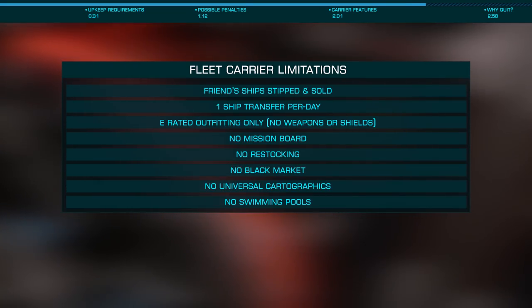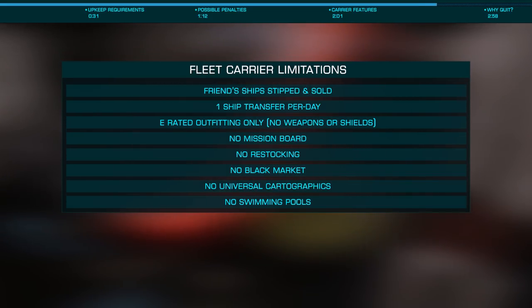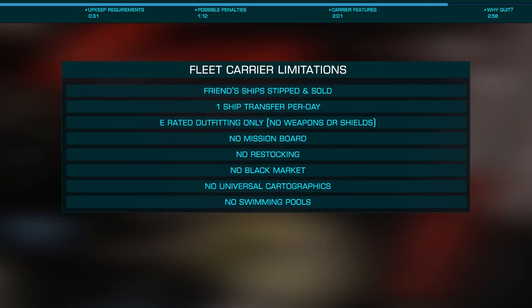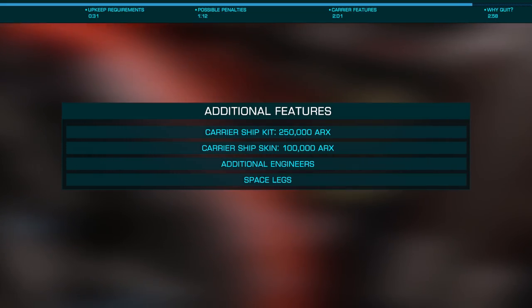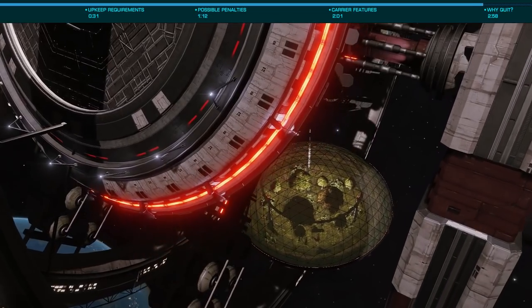Fleet Carriers will also allow only one ship transfer per day, E-rated outfitting, but no weapons or shields. There will also be no mission board, no restocking, no black market, and no universal cartographics. They will, however, offer ship kits and skins at a cost of $100,000 ARC for a skin and $250,000 ARC for a ship kit, and several new engineers are being added to allow for various upgrades.